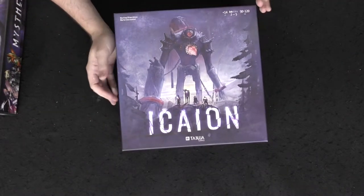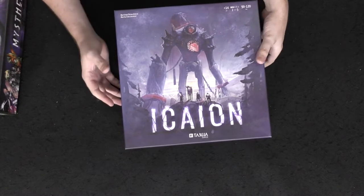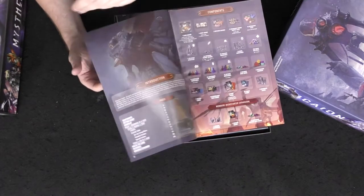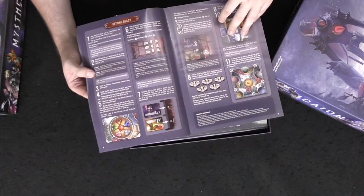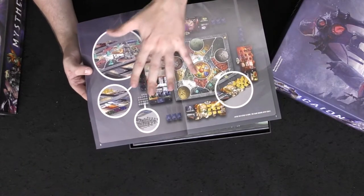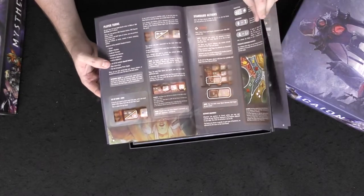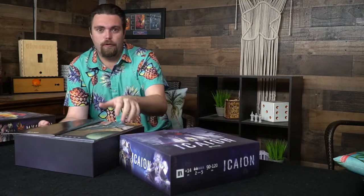Mysthea is very, very nice — very good job. Now for Isaeon, the last game by Tabula Games, plays two to five players, takes 90 to 120 minutes. The rulebook has all the illustrations you'll need, numbered setup, a full board illustration of how the game is set up, and goes into beautiful detail. There was only one small nitpick I had before playing — one of the characters is like half a character because it attaches to another main character.